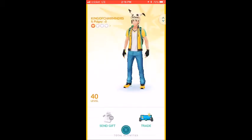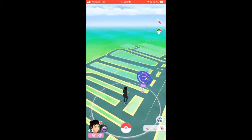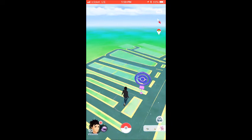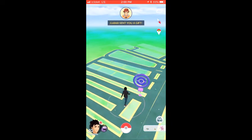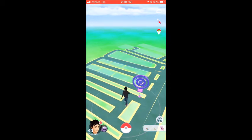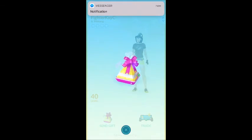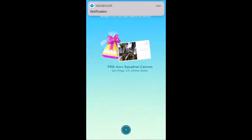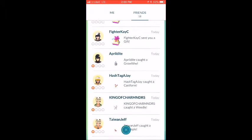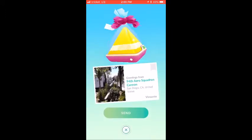I got a gift from this PokeStop earlier and already sent it out. I'm not sure if I can get another one from just standing here. Even though I got one with this postcard, if you click here the gift will show up — you don't have to accept it. You can also send another gift. I want to send one to King of Charm Manners because I was going to send him one and totally forgot.